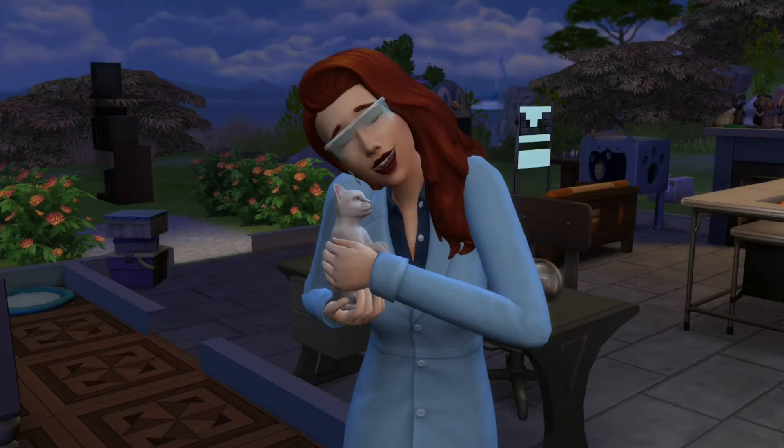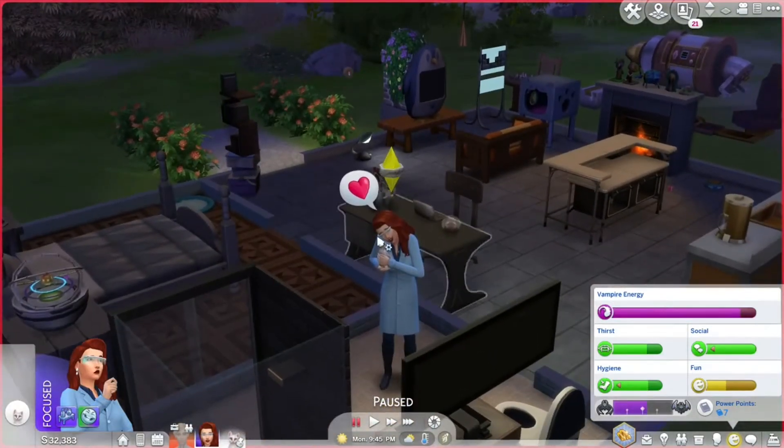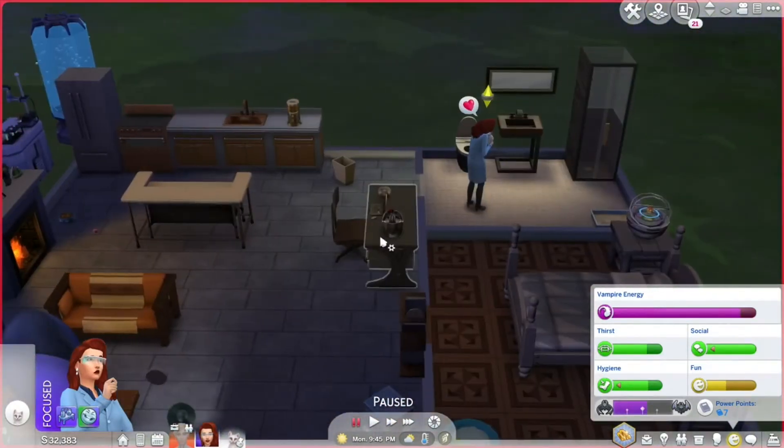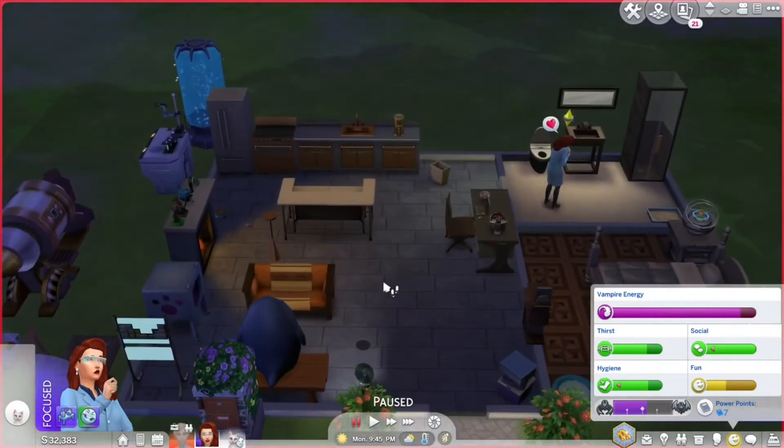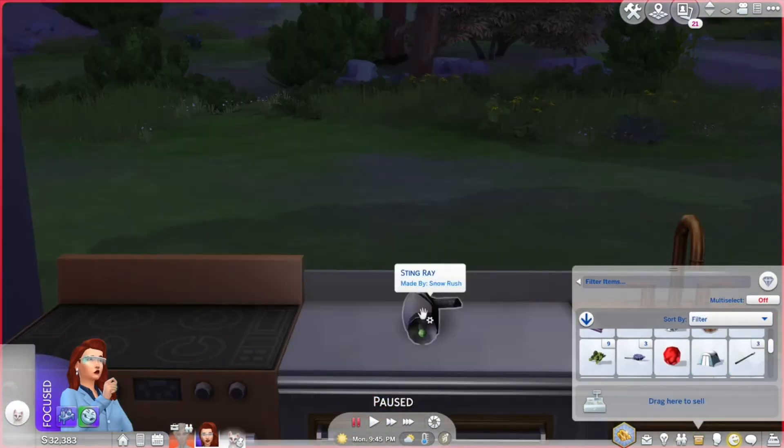Welcome to The Sims 4 episode 14. Last episode we continued the Strangerville investigation and may or may not have accidentally released spores all over Strangerville. We also went to work and finally invented the sim ray — here it is, look at this puppy.